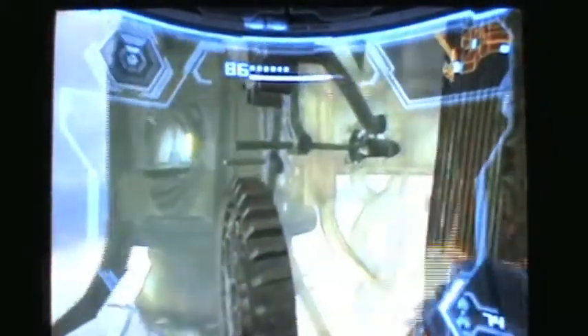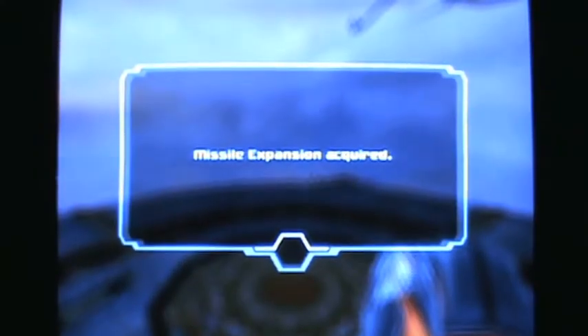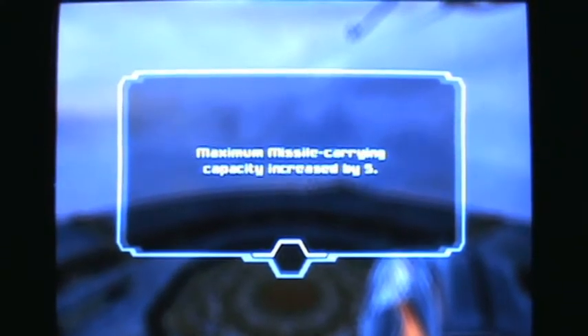I'm not trying to go into hyper mode. Where's it going? Run away! Now we have a missile expansion — we have five more missiles. I believe we have 80. But I still don't understand why we have to go across again, and sometimes it just won't let me get across.